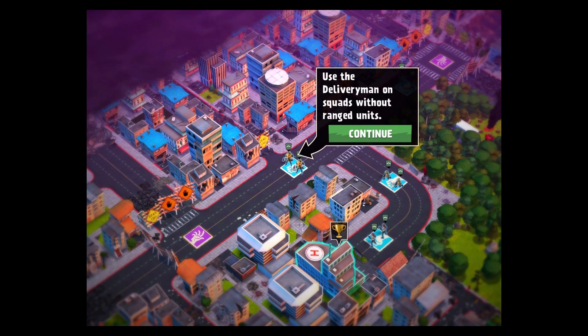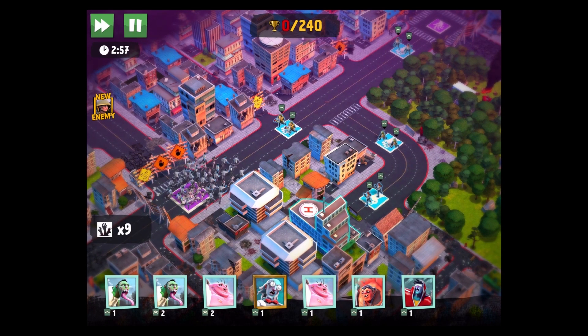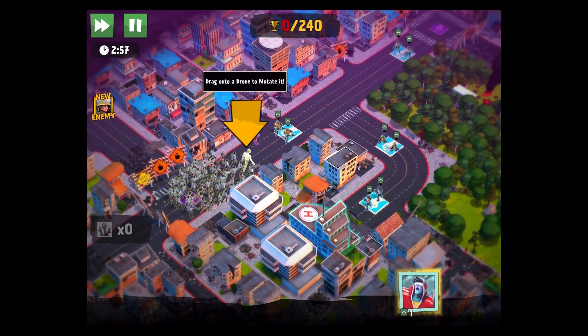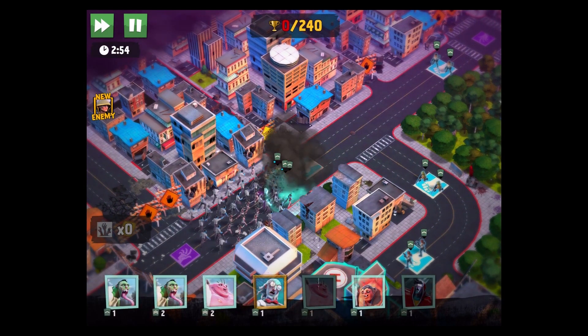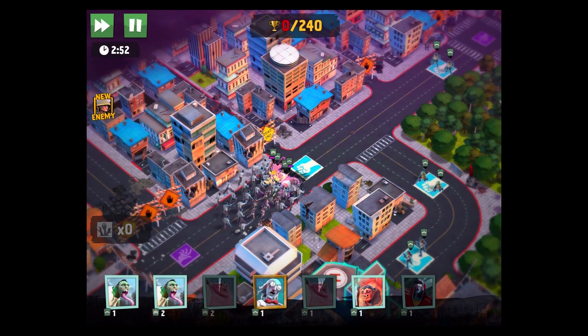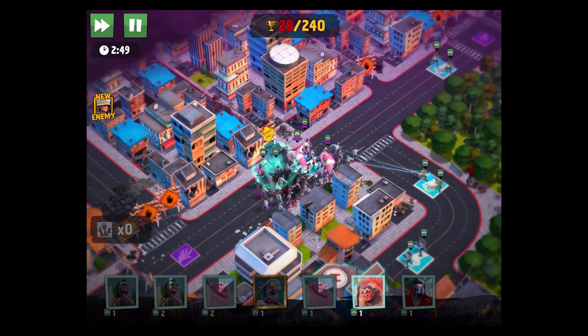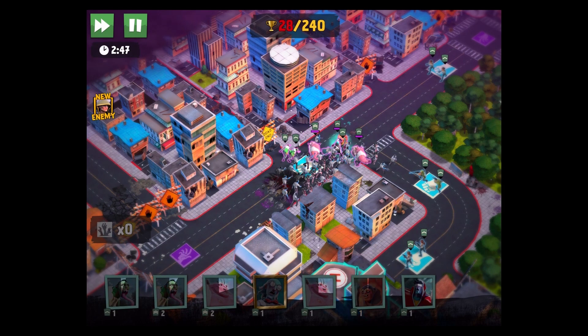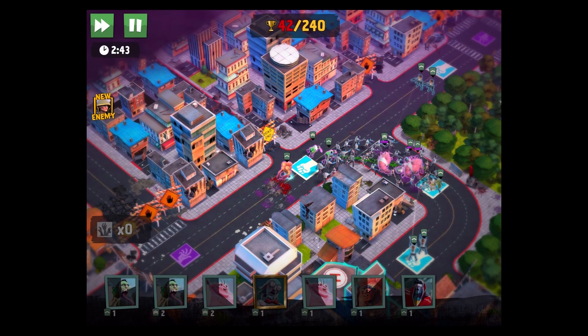The delivery man's explosions damage everything — use a delivery man on squads without ranged units. Here we go — we're gonna drop the horde. Let's put the delivery man right up front. Let's drop the doctor in there and put our ranged guys out back.